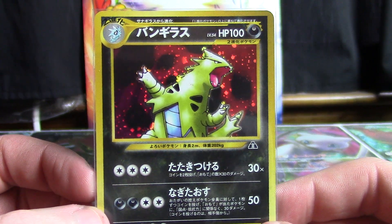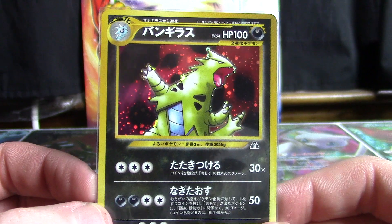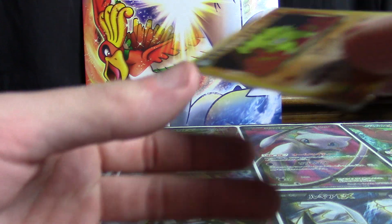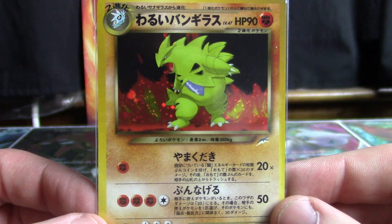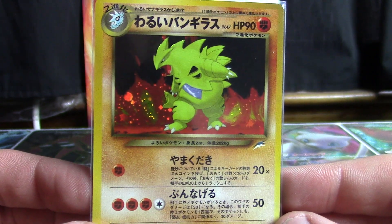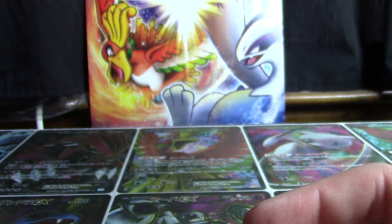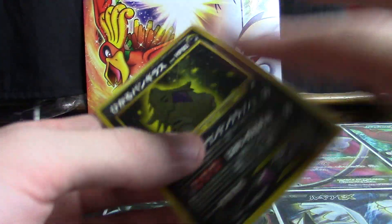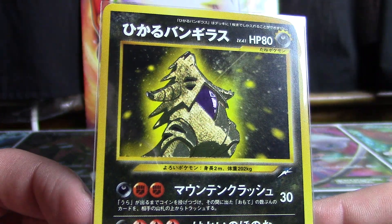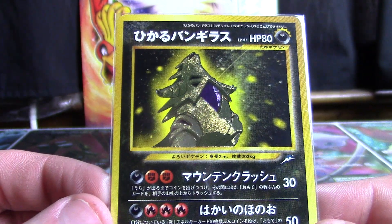With the first Tyranitar card from Neo Discovery — Neo 2, I think it's Crossing the Ruins in Japanese. Next up is a Fighting-type holo, for its rock type, understandably. This from Neo Destiny. Not the most recognizable card of Tyranitar from Neo Destiny, probably because it's the Shining Tyranitar here. This is the one that a lot of people know — if they know old Tyranitar cards, they probably know this one.